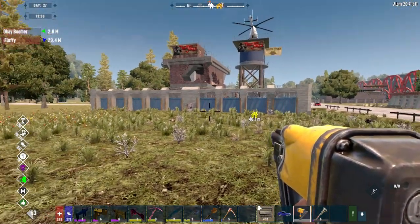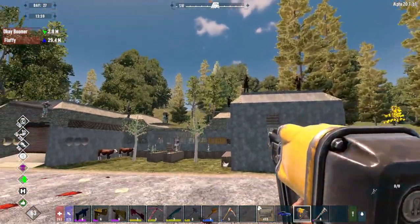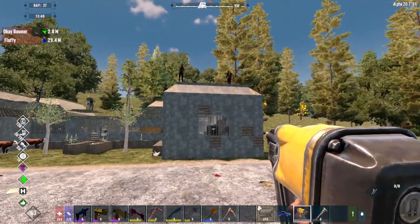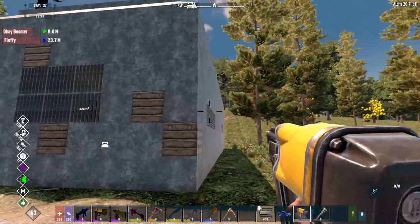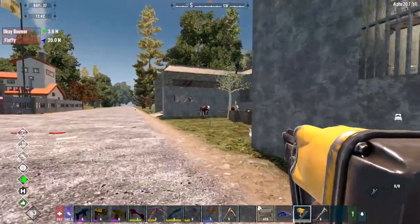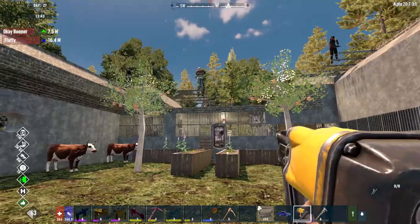I'm going to turn around and show you real quick — I've got sentries on top of the roofs. I've been able to complete some more of the concrete, getting rid of the cobblestone all the way down the side. Of course, more guards. Still got our cows and chickens — the usual — and more guards up top.